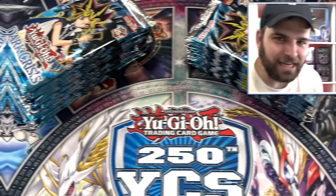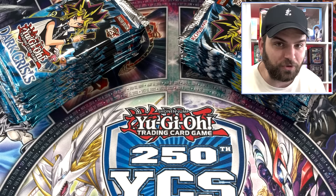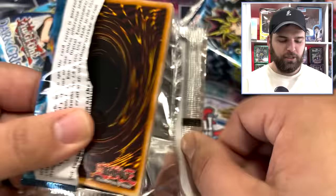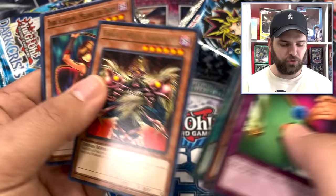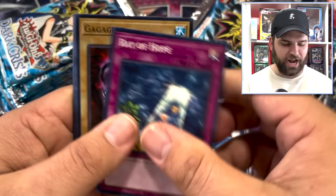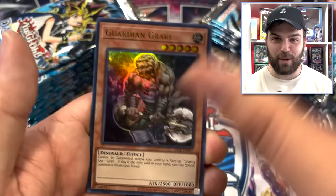Guys, this is Dark Crisis — the one set out of the six that is not getting reprinted. It's got the 2020 Studio Dice on it. This is the only way to get it. Right side, 12 packs. Dice Re-roll, Great Maju Garzette, Dark Scorpions. Ray of Hope, Gaga Giga Go-Go, Guardian Grarl — Ultra Rare! Dark Crisis says I am here, see me. Final Attack Orders. We're shooting for four foils on each side — going for our eight ratio. PSV gave us seven, we've seen nine, we've seen ten.